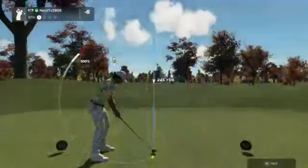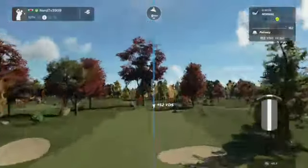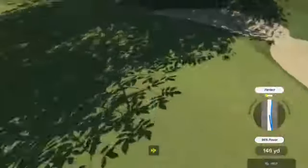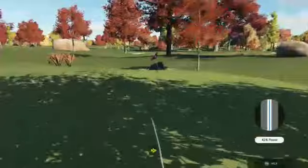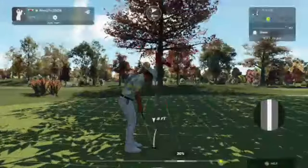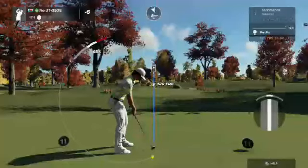Tenth hole coming up. Looks like about 150 yards to go. Nice shot — that'll do. This putt for birdie. Here's a 5-foot putt. This putt's going — and in the hole. After that one, you're at 6 under.